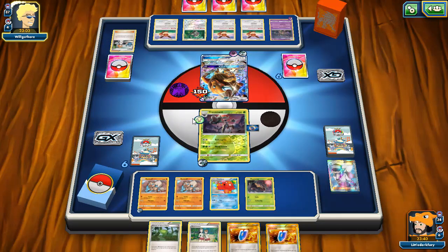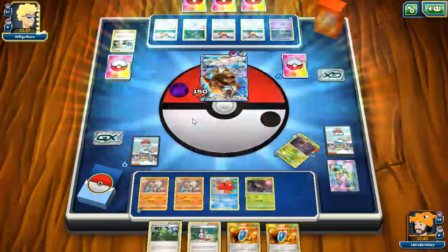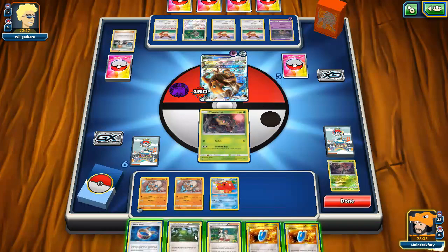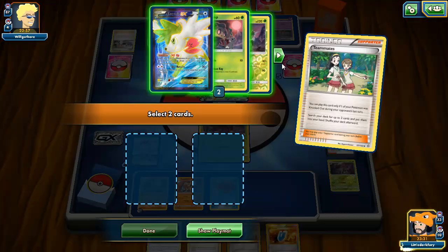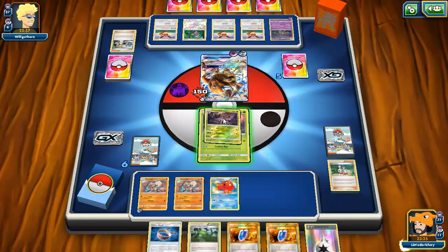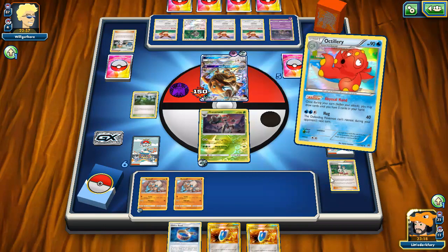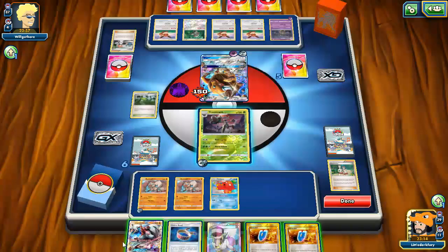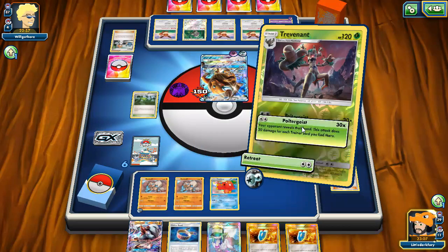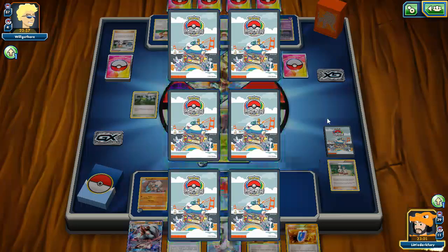We go Abyssal Hand for two — we can already see Sycamore in his hand, so we know Poltergeist will do 90 damage. I'm not using Bloodthirsty Eyes yet because I don't want to bring out something that keeps the Kangaskhan active. We swing for 90 — Trevenant does some good work taking out his Tauros, one prize for two which is solid.